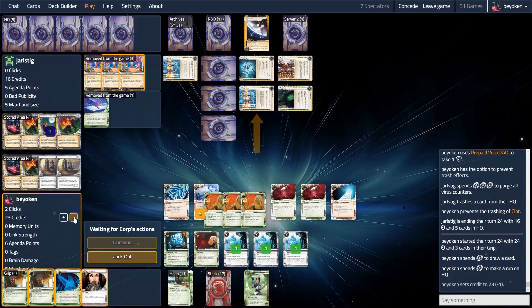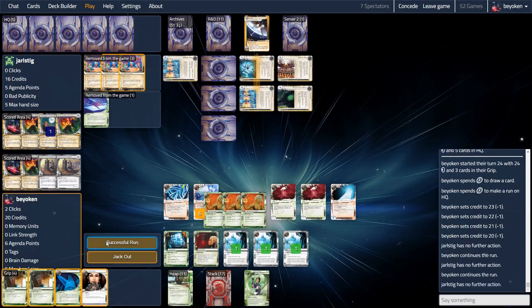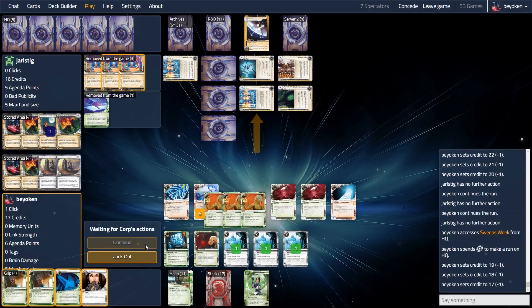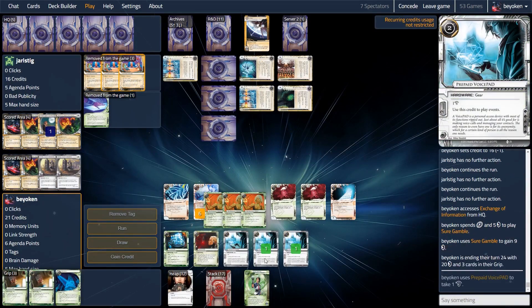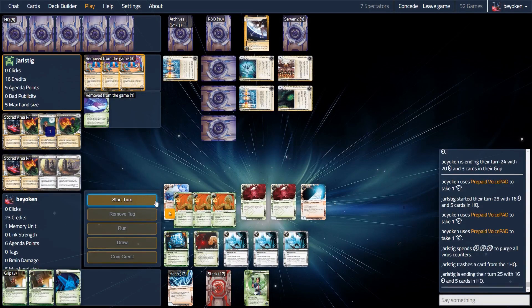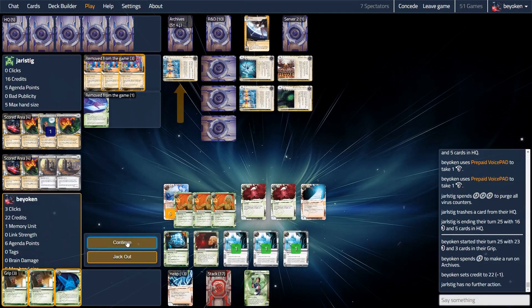My opponent, just realising that locking remotes is effective, decides to spend their turn purging virus counters — putting the clock on me. If they keep purging for the next few turns, they will eventually be able to score out their Astro or Breaking News. My opponent thinks I only have two turns to live and only needs two purges to win, but that's not the case because I have double Clone Chip in my hand, which extends the number of purges needed by two. It doesn't matter anyway, because I run Archives for the win — my opponent stashed a Food in there, and I steal it.